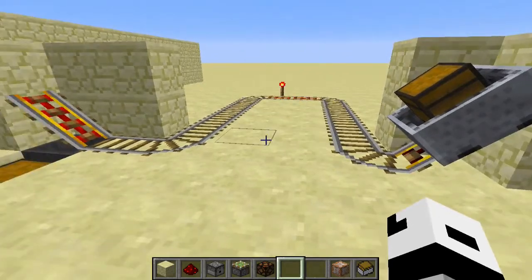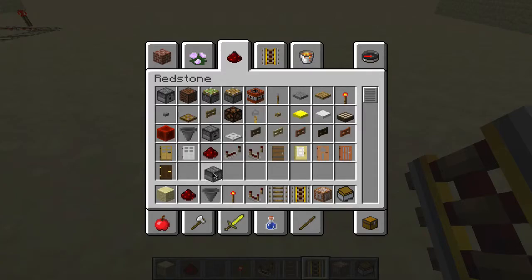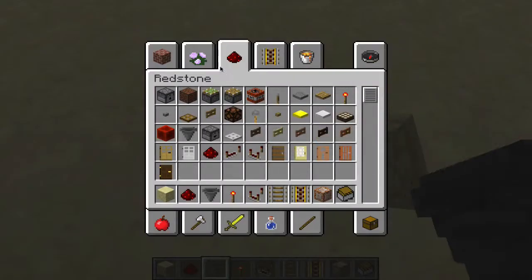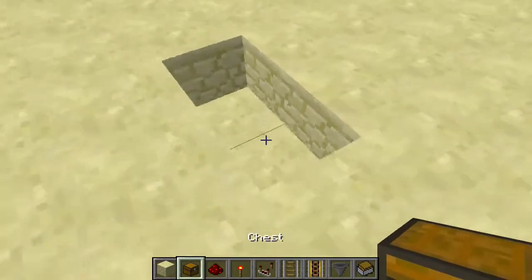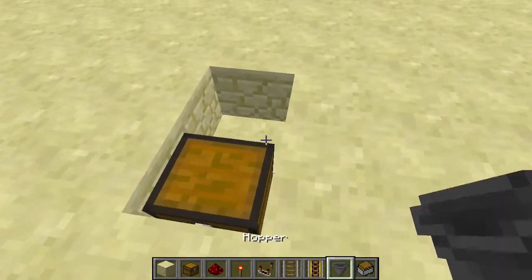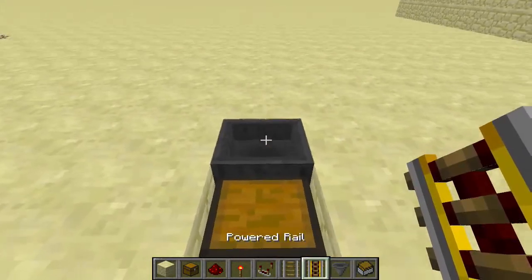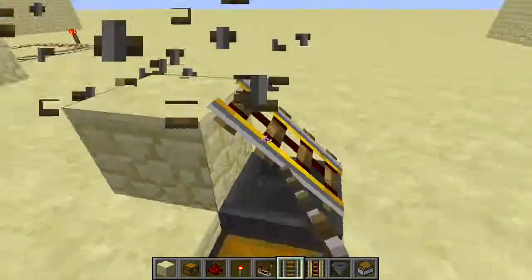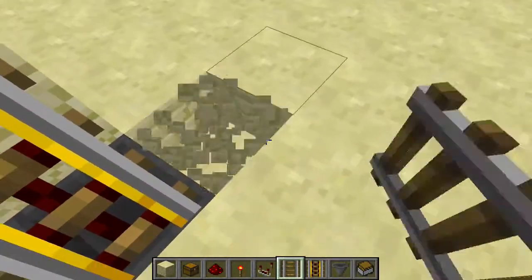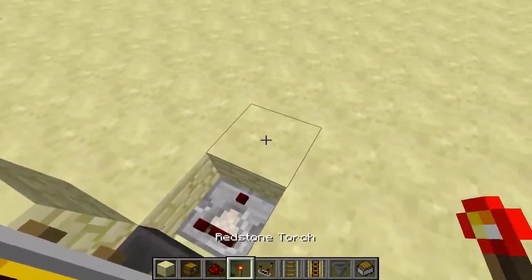Let's start building. Place down a hopper facing towards a chest, just like this. On top of the hopper, place down a booster rail, and make it go at an angle just like that. Behind the hopper, place down a comparator just like this.